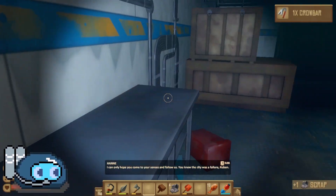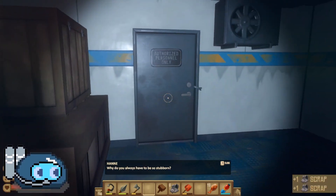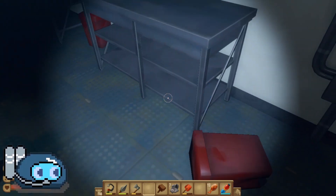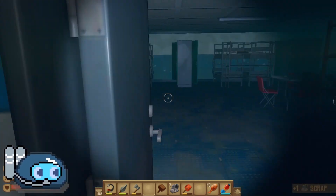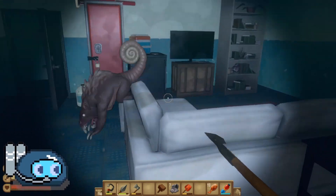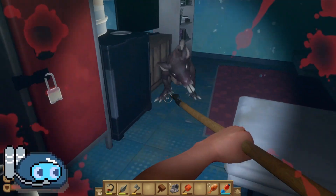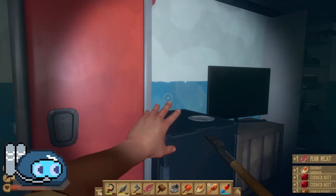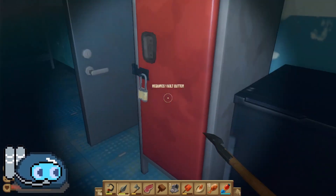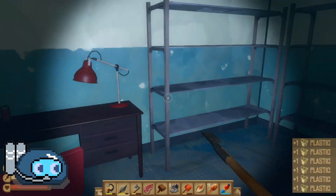We heard from the captain: 'We're heading for one of the high rises down south. I can only hope you come to your senses and follow us. You knew the city was a failure.' From what I know there are a bunch of those rabid things you can hear walking around — yeah, those things. They give you meat though, which is fine. We also get a lot of food here I think.